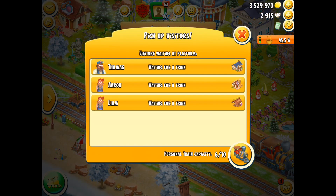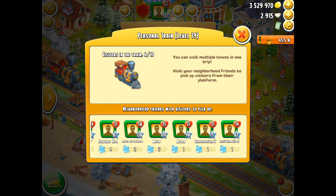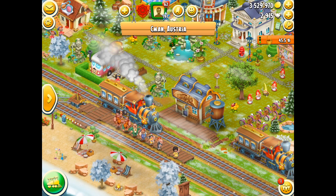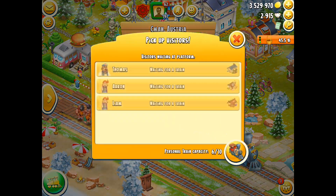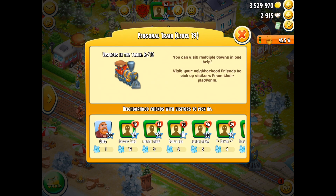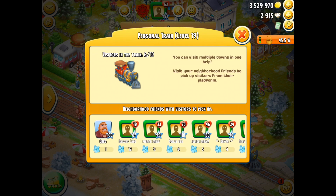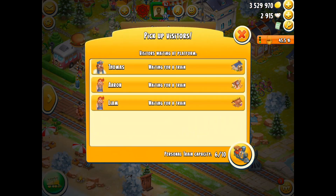If you know how to cancel the visitors that you've added to the train, please do tell me. I also noticed that once I'd collected all of the passengers or chosen my maximum of 10, it told me my train was actually coming back to my station, and I'm not sure what I did wrong there. Is it because it was maxed out, or because I'd pressed the button to go back to my station? Like I said, I need an instruction guide on this a little bit more.